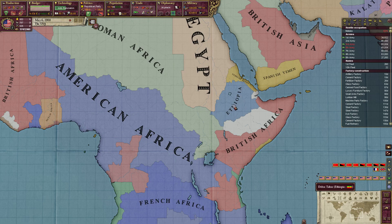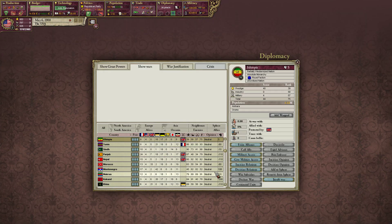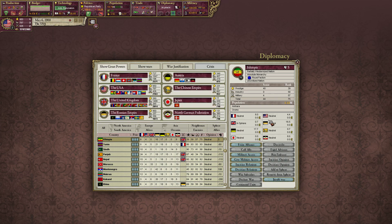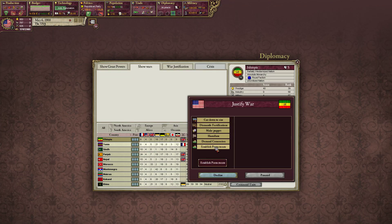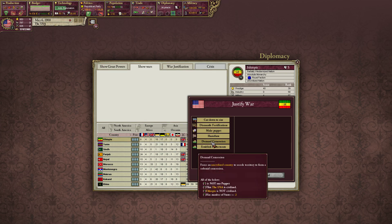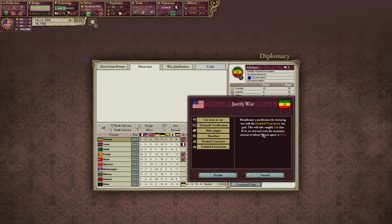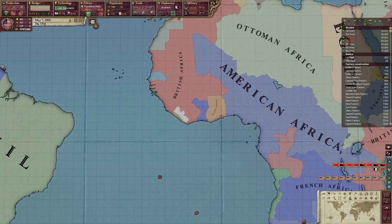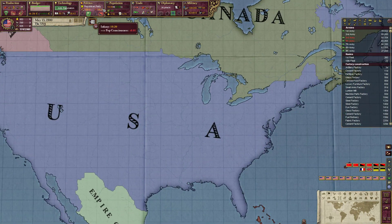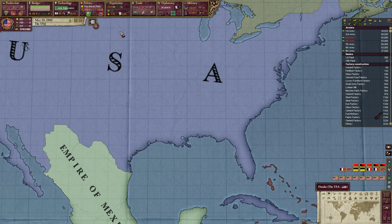Might as well increase relations with the Ottomans to hope that never changes and I'll still have access to Ethiopia. We're at 19.29 infamy, and while Ethiopia is protected by Great Britain and we have a truce with them until 1904, that gives us four years to go pick on Ethiopia. I want to justify a war — establish protectorate. We need to lose another four infamy. It goes down by 0.1 per month so four infamy is like 40 months, a little bit over three years.